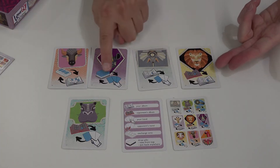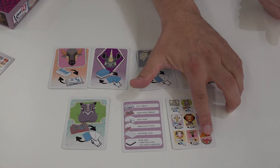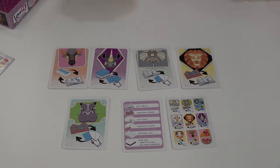On your turn, you're just going to draw a card, then you're going to play a card, and then you're going to activate the effect of the card played, which you'll see down at the bottom over here. Each animal has its own effect. The parrot is the only one that doesn't — the parrot just allows you to win if you have four parrots in your collection. The iconography shows you what you do, and they're all about exchanges.